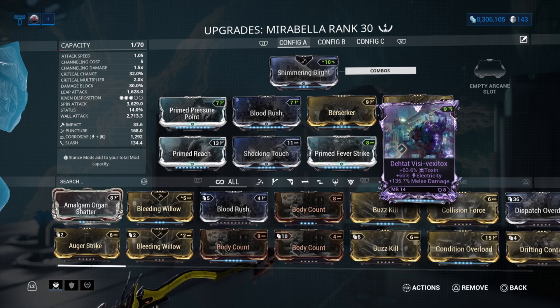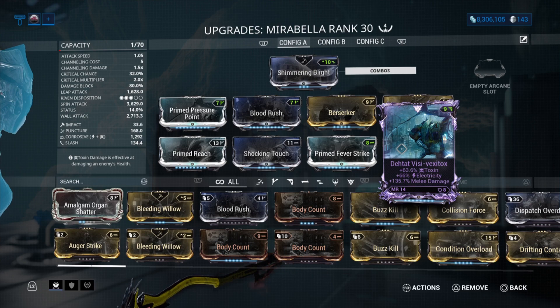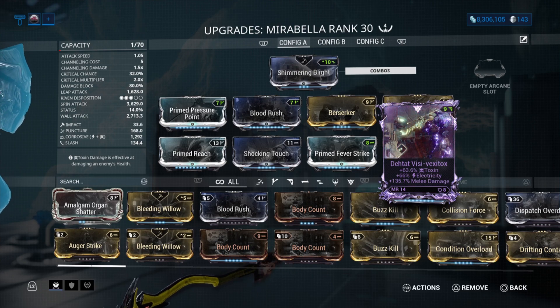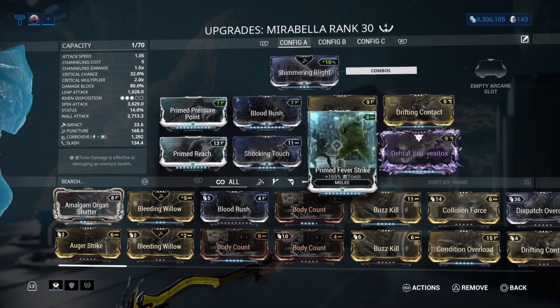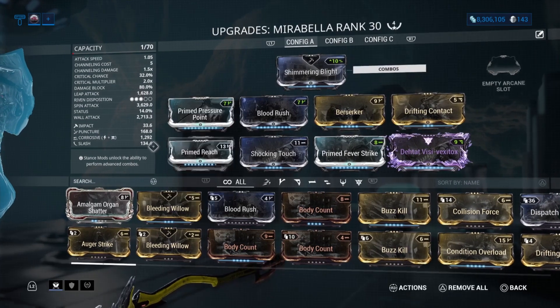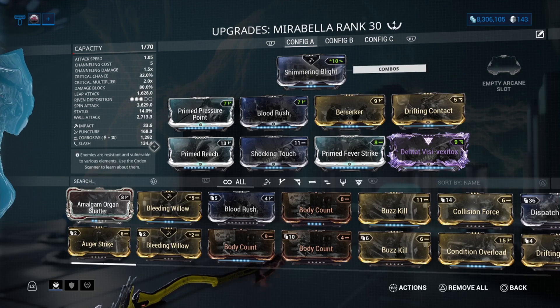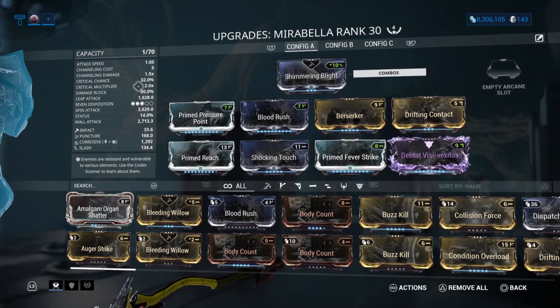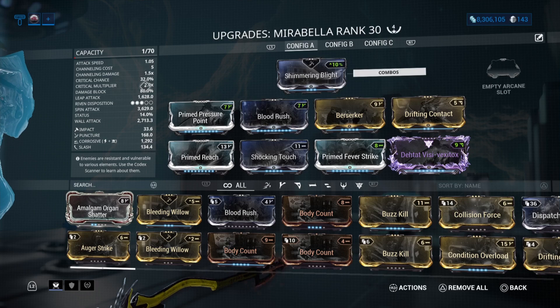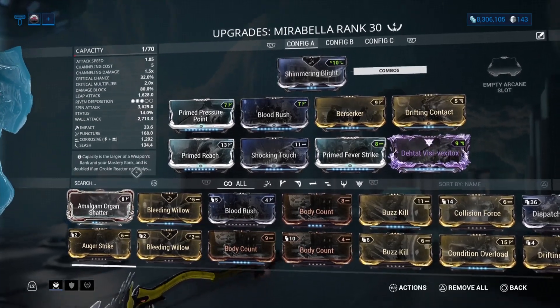I've only done eight rolls on the riven — I could probably do better, but I like the extra toxin and electric I get from it along with the melee damage bonus. So in actual numbers we end up with corrosive at 1292, we stay at range, 32% critical chance, and the rest of our stats are absolutely awesome.